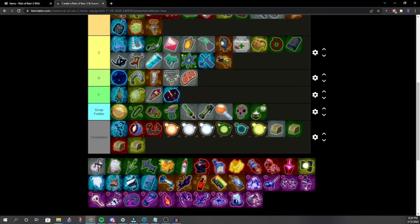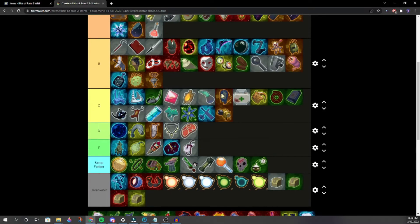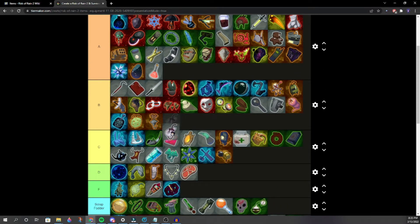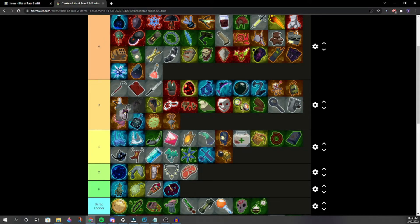Oddly-Shaped Opal — basically never used, kind of garbage. Mid A or mid to low A by some, mid B by others. It's basically crappier Safer Spaces.